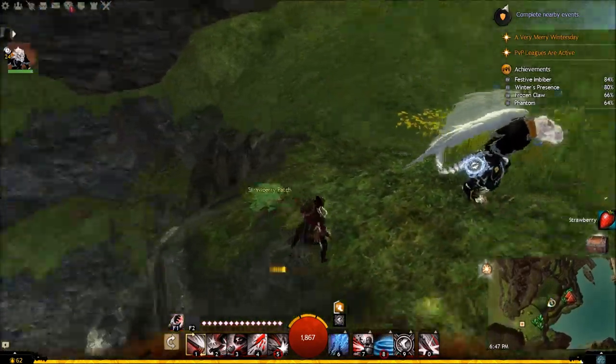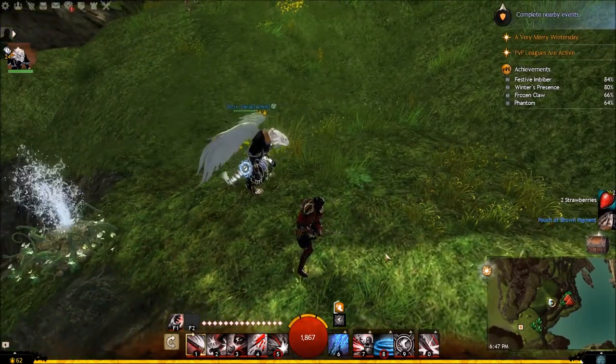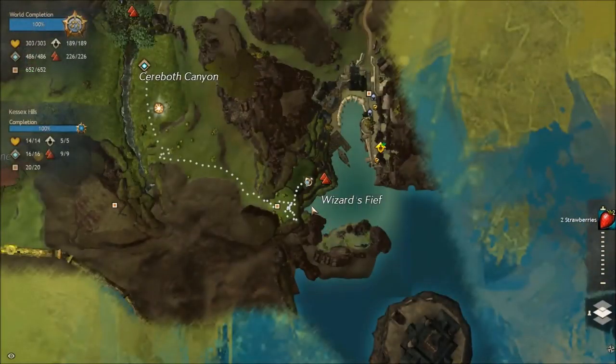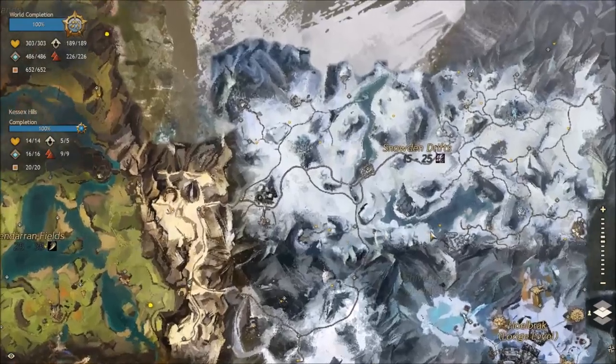The next one - now we're going to get cold - we're going to go to Snowden Drifts and it's the Exile Wastes waypoint, which is kind of in the middle at the bottom of the map.